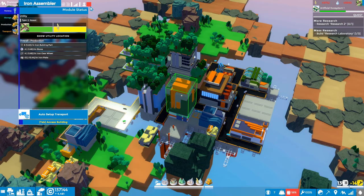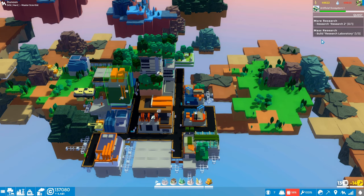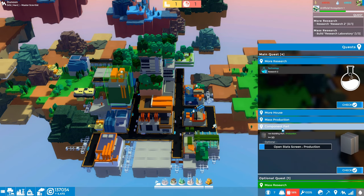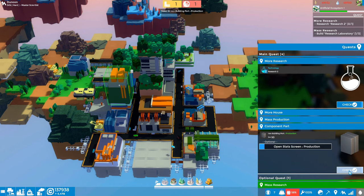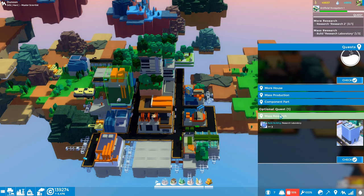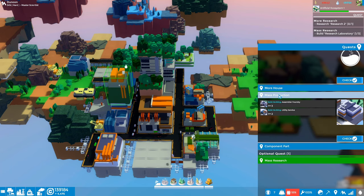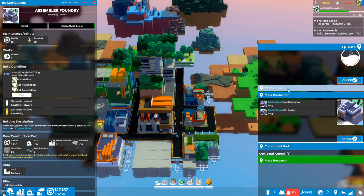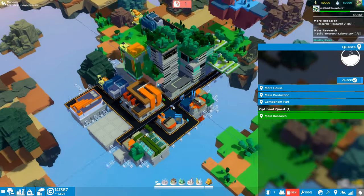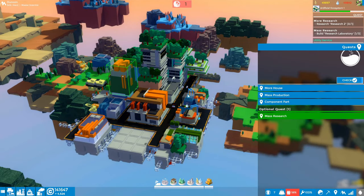The reason we chased down iron building parts is it looks like that's going to give us one of these quests. Let's jump into the quest tree — mass production or component parts. Not yet — 35 more and we'll achieve this one. Not sure what the reward is; it doesn't really say. We made progress on that. Mass research comes later. We need to build more research laboratories. For assembler foundries we need at least three. Utility services — I think we've already met that. There are modules for utility services that should increase our storage capacity.